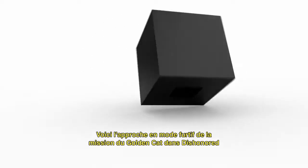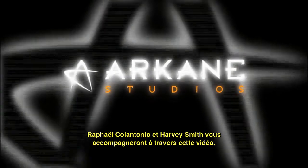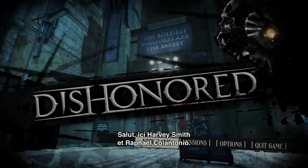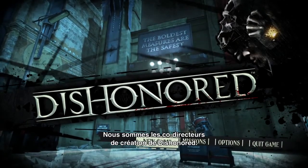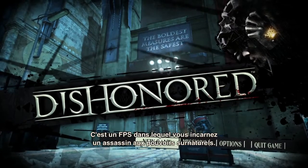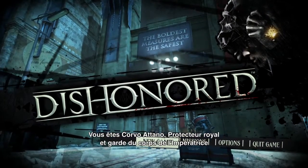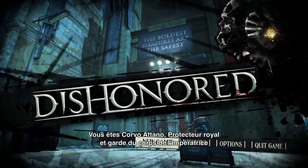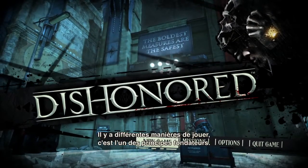This is the stealth playthrough of the Golden Cat Mission from Dishonored. Here to walk you through it are co-creative directors Rafael Colantonio and Harvey Smith. Dishonored is a first-person action game where you play the role of a supernatural assassin. You play Corvo Atano, who is the bodyguard of the Empress — the royal protector — and he is, at the beginning of the game, falsely accused of her murder.